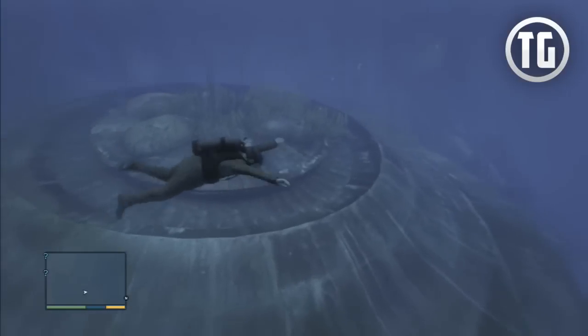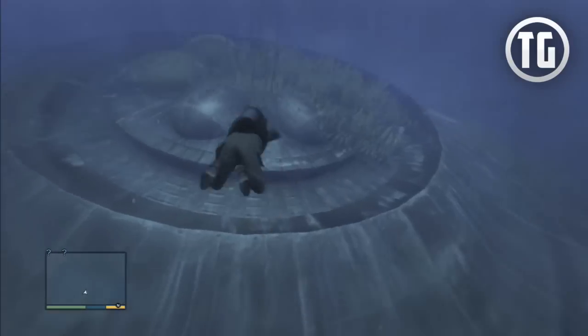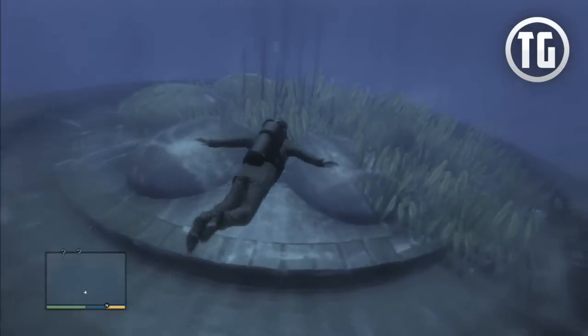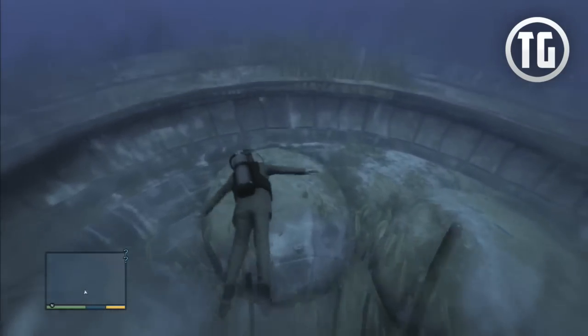As you may have noticed, the spaceship is deep underwater, so we have to use scuba gear and optionally a submarine to get there. To get scuba gear, simply enter a dinghy, which can be found at the Los Santos docks, or enter the submarine.